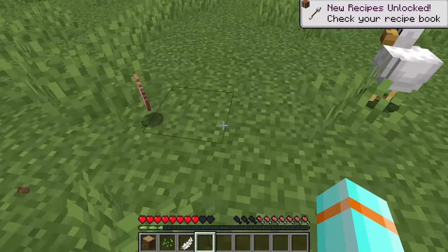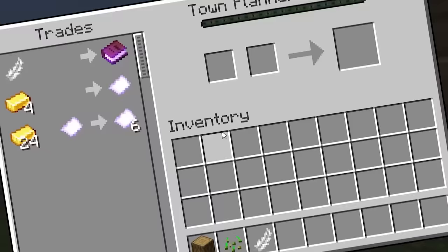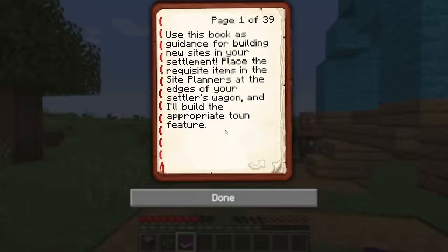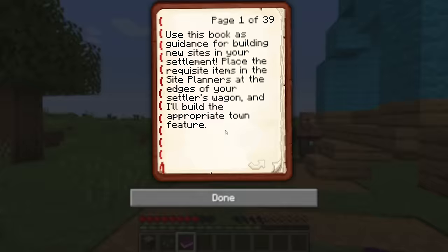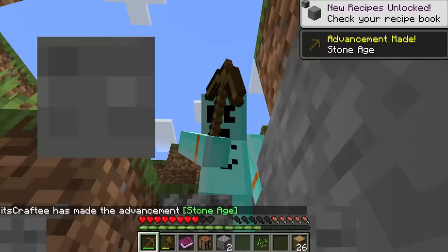Can I borrow one of your feathers real quick? Thank you. No chickens were harmed in making this video. I'll take one of your settlement site recipes, please. This book tells me all the ways I can level up my town with different structures. The first structure I want to make is the mine. The mine's going to be pretty important for later.